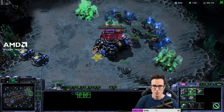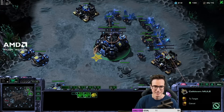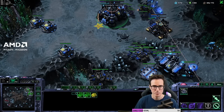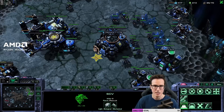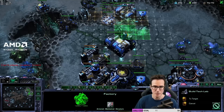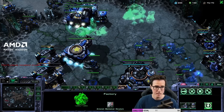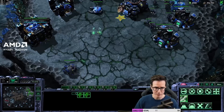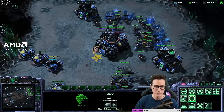Then you go two gases, two engineering bays. Keep queuing up units in between all of this, and then you're going to get your fourth and fifth barracks. You kind of do it in these little stages — little set pieces. This Tech Lab and Reactor gets rebuilt by these, so we take a break from our Tech Unit production. Those will be the actual Tech Lab and Reactor that they sit on for the rest of the game.